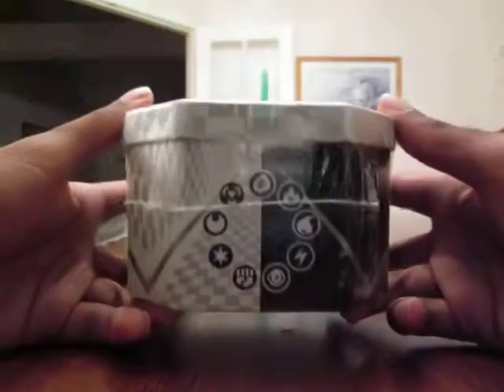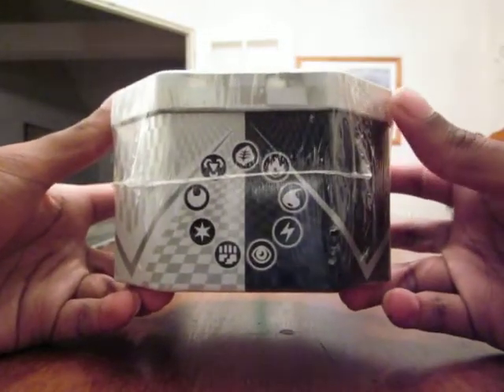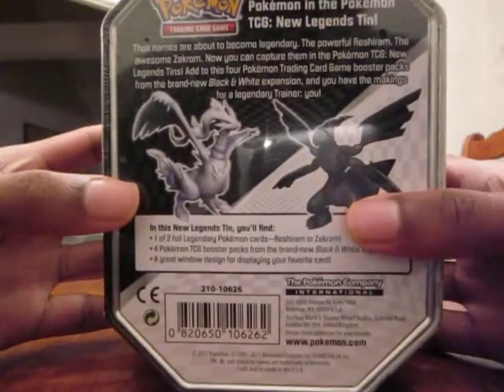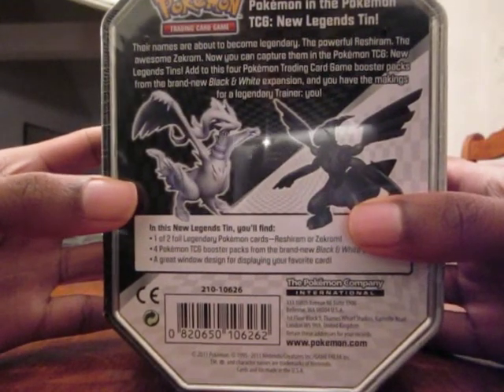I'll show you guys the tin first. You've got the different kinds of types there - Zekrom on the front, Reshiram on the back. You can pause it if you want to read that, if you can.